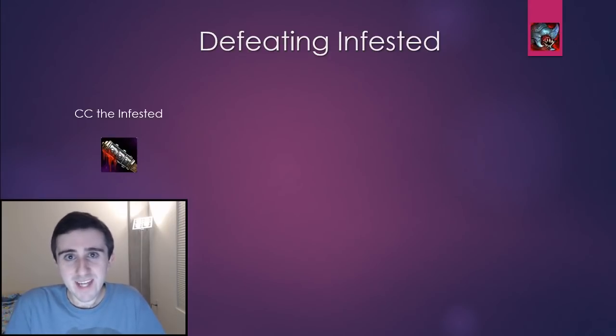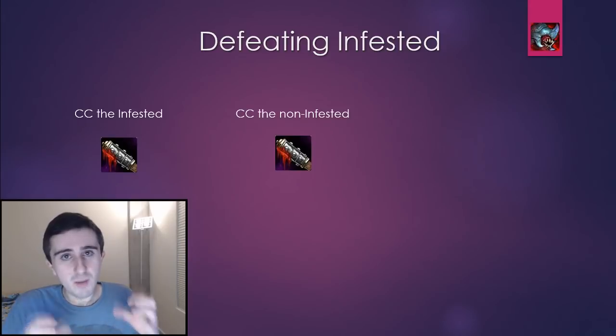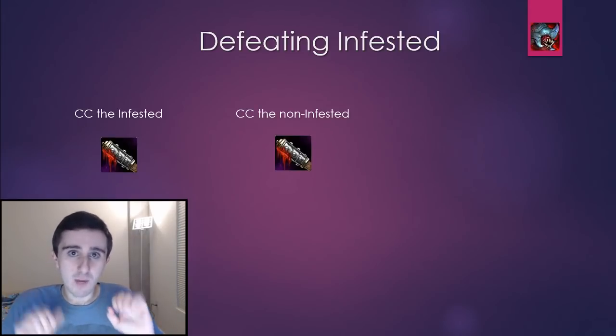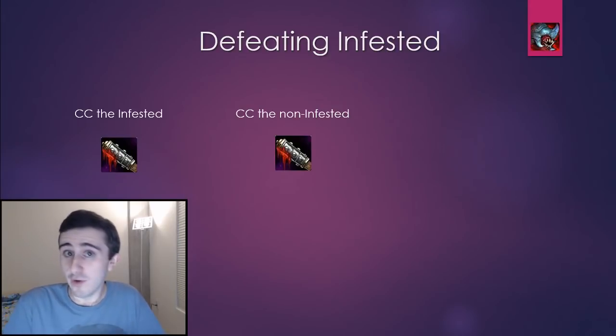There's another way to use crowd control against Infested, and that is to actually crowd control the non-Infested mobs. Then once you're done with the Infested mobs in the area, you can break the crowd control on your non-Infested mobs and pull some more stuff with them, and that's even more efficient.